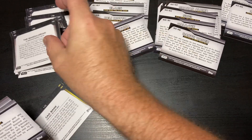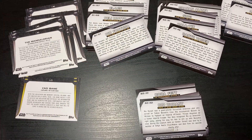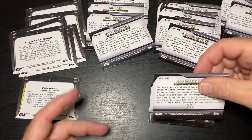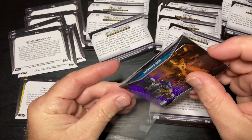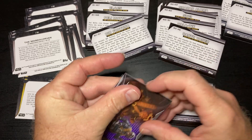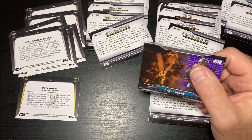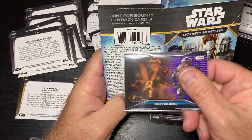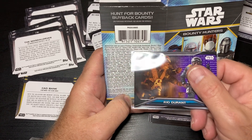I have to figure out what the I is themed for — oh, that one's numbered! Let's see, this one's a B2 purple. Let's check that out real quick — Bounty Two purple is 1 in 59.